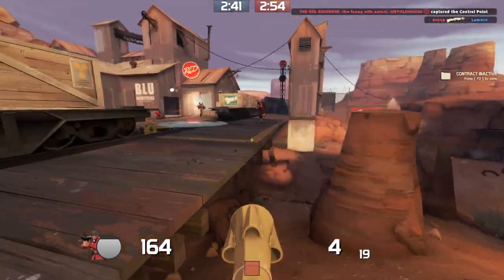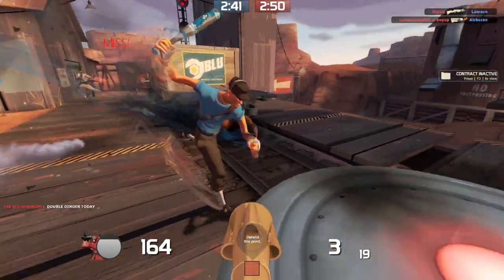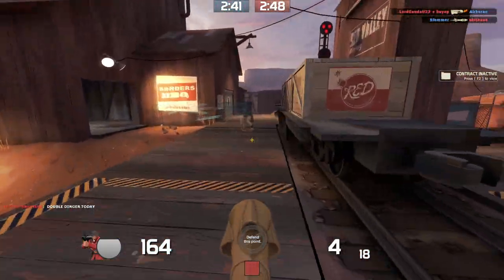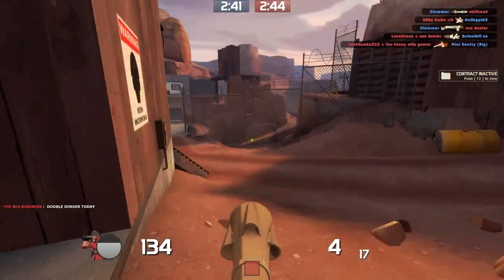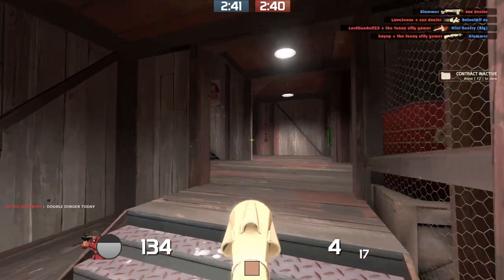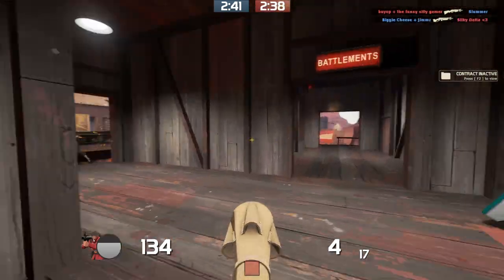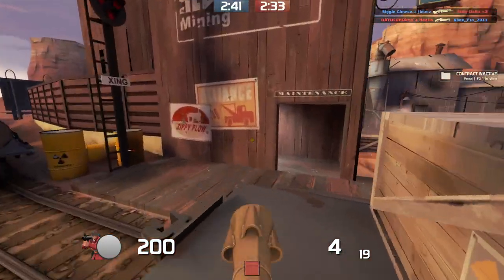All right, let's get on to the secondaries. There's a lot to talk about, so let's just get the pistols out of the way — I'm going to do a speed round because I'm already at 10 minutes. The stock pistol — it's the stock pistol. You've played with it on Engineer. It's good. You should probably use that one, just like you should probably use the stock Scattergun or the Soda Popper.